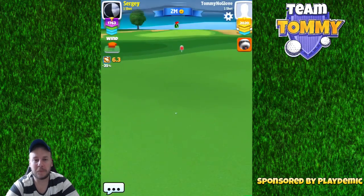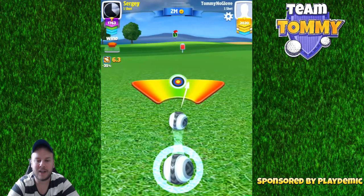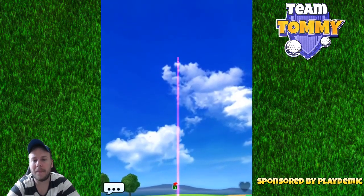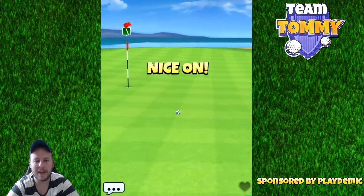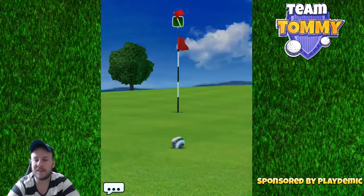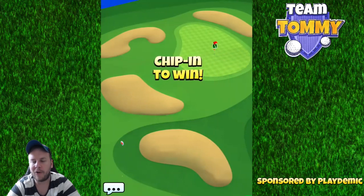One additional thing: if we do get a tailwind, we could pull out a snow globe, turbo ball, or fusion ball — if we have a bunch of them — like a power five ball, so we can actually go for green in one. That's a real possibility, which has happened several times for myself and others. So if we have a tailwind, we're going to go for it.